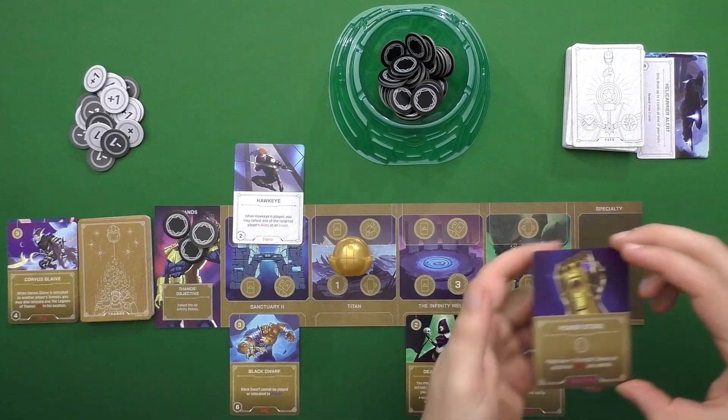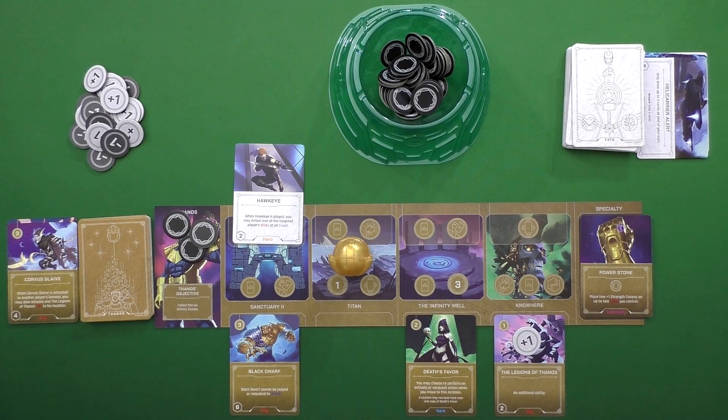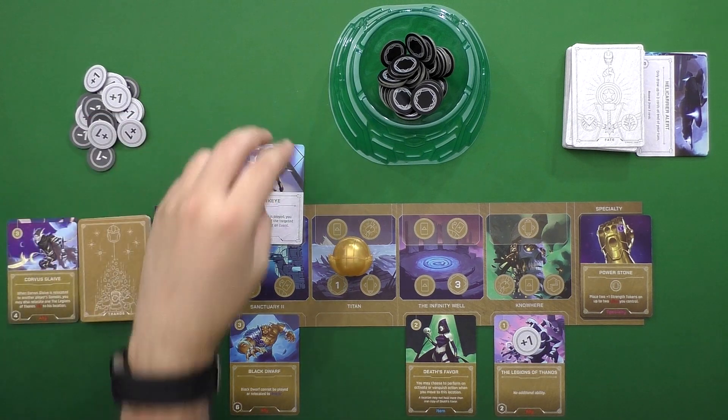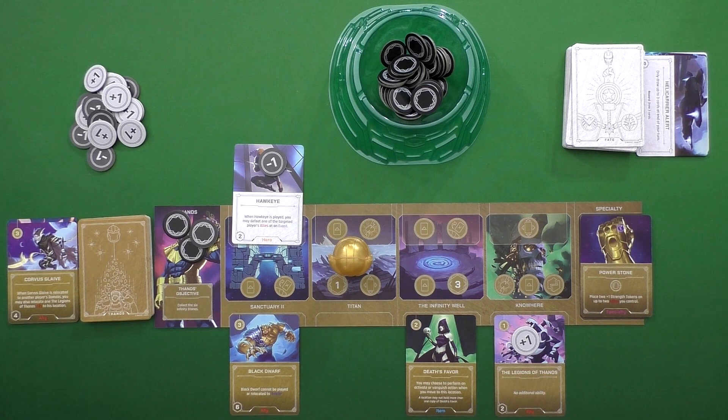So there might be some incentive for you to try to get rid of an event quicker, or you might decide you want to keep it around a while because it's hurting someone else more than it's hurting you. There's also a new card type called specialty — these are cards that go into a new section of your board and give you special powers that last over a longer period of time, and the different villains will use those in different ways. There are also plus or minus tokens, so some allies can actually have their strengths raised or lowered as time goes on.